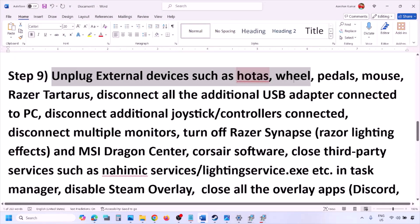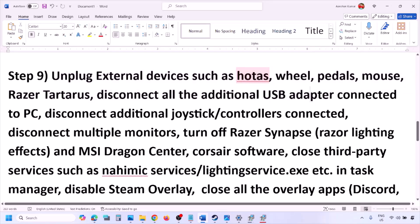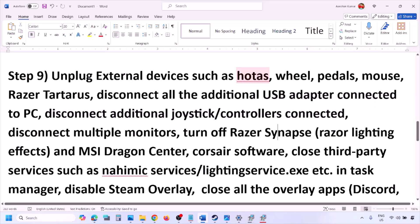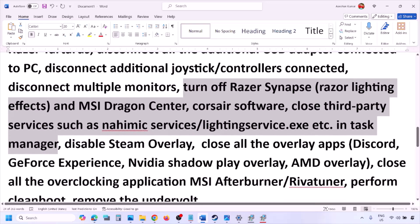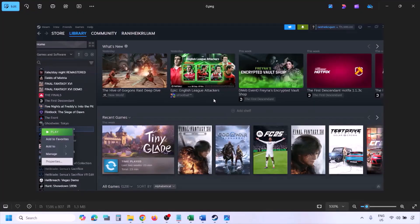The next step is to unplug all external devices you are not using. If you have a HOTAS, wheel, pedals, USB adapters, or dongles connected, disconnect them. Disconnect any extra controllers, and if you have multiple monitors try launching the game on a single monitor, then check.